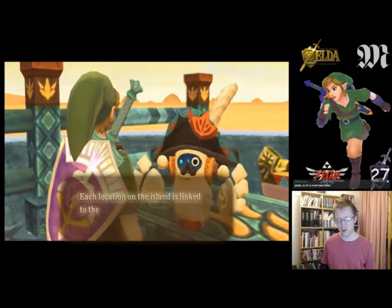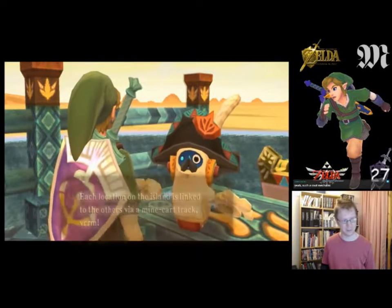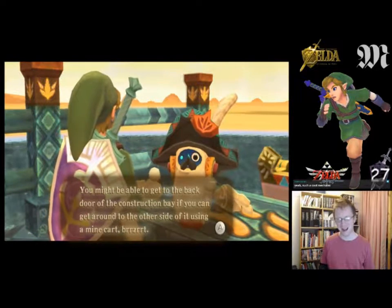Each location on the island is linked to the others via a minecart track. You might be able to get to the back door of the construction bay if you can get around the other side of it using the minecart.